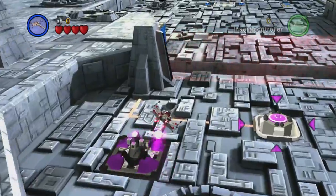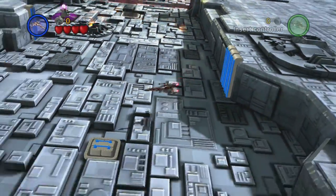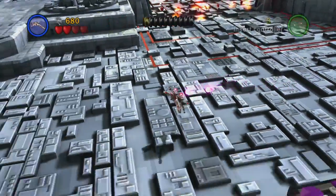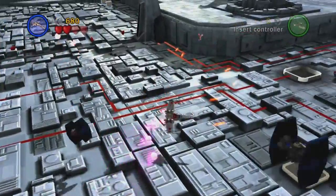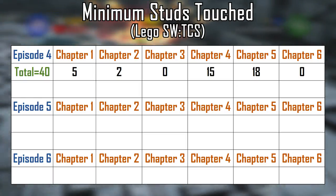Chapter 6. Like a lot of vehicle levels, most studs will automatically collect themselves and these don't count. Just keep your distance while torpedoing stuff and the level is pretty easy. The total number of unavoidable studs for Episode 4 is 40.